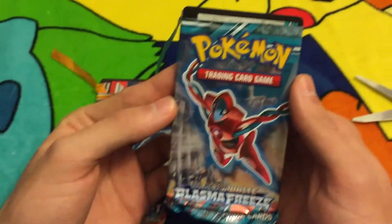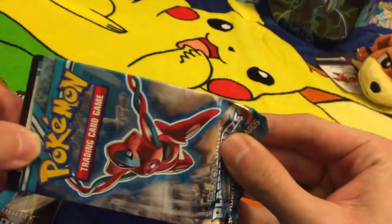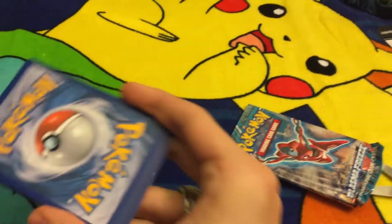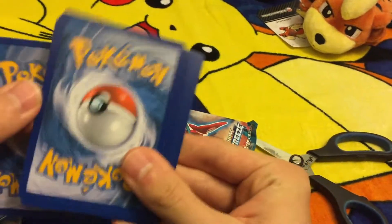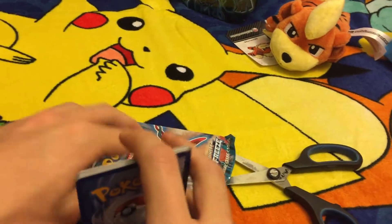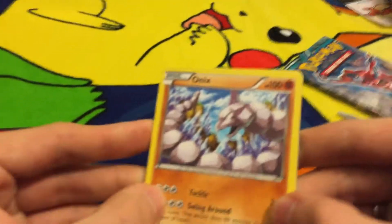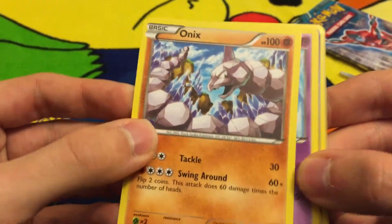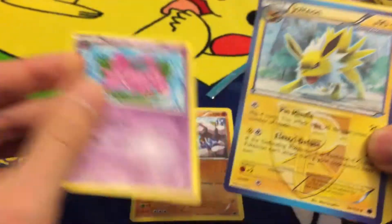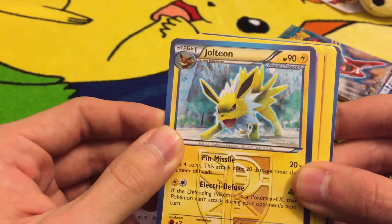Now we're moving on to Mr. Steven's packs — I pre-cut these to speed up the process. Let's open this awesome Plasma Freeze pack. Put the code on the side. These are ancient cards — not from the base sets, not that ancient, but they're old enough. First up we got Onix, Nidorino, Jolteon.